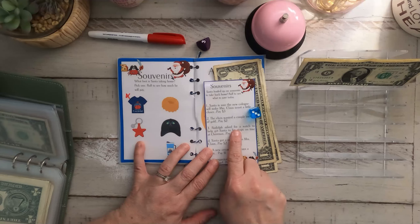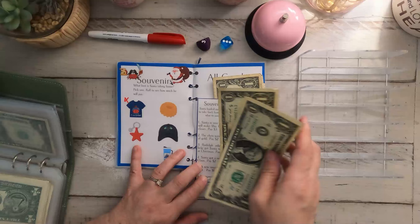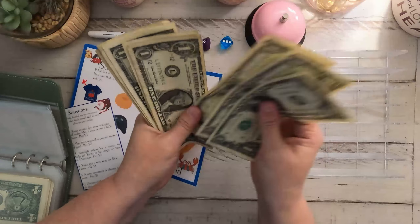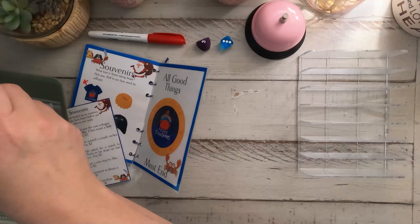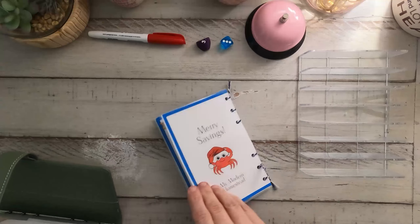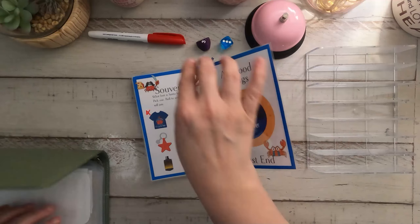The extra card says: Rudolph asked for a watch to help get Santa to stop on time at Christmas — pay two dollars. That worked out perfect! So in Souvenirs we have one, two, three... ten dollars total in Souvenirs.